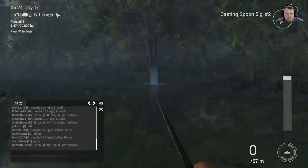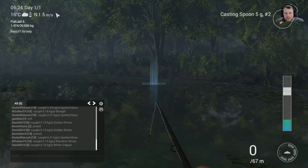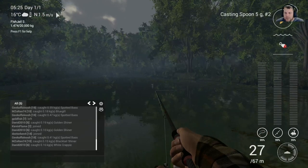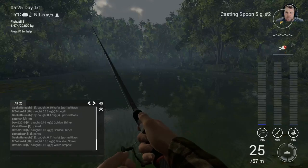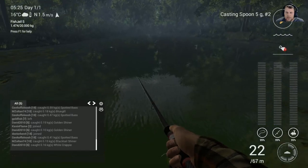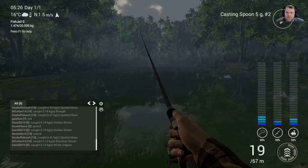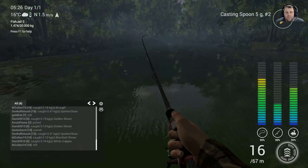If you see a splash in here you usually want to cast out here somewhere. There's a splash out there — sometimes you can get them really quick, and then other times you just don't get any. There we go, we're on. As you see the system works — this is level 3 gear.